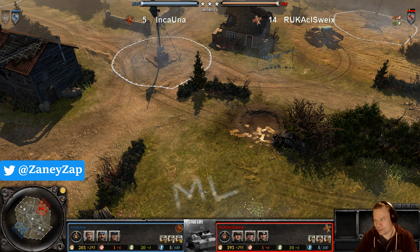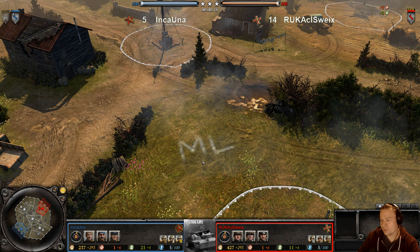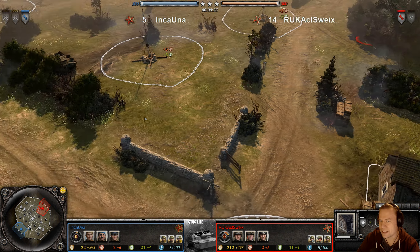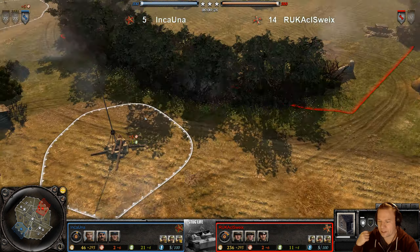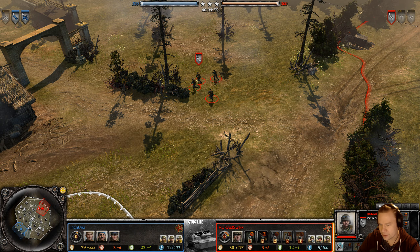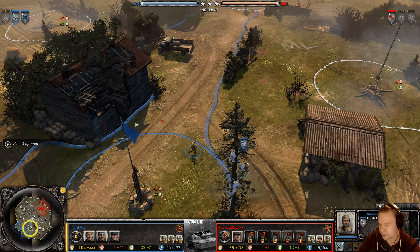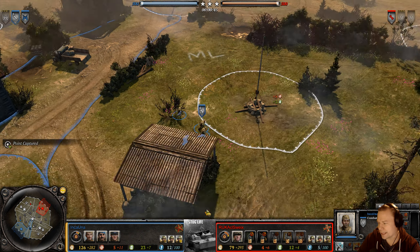Hello all you wonderful people and welcome to Crossroads — an earlier reworked version of this map. There have been later iterations but this is one of the earlier master league iterations. In red we have Nico playing as the Ostheer, up against Incauna playing as the Soviets.